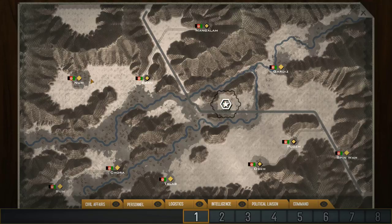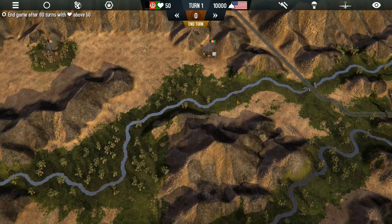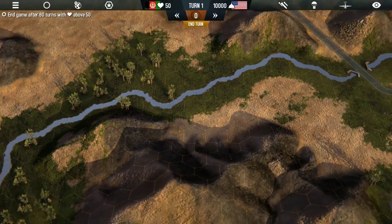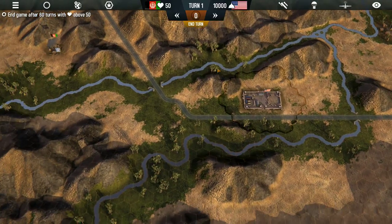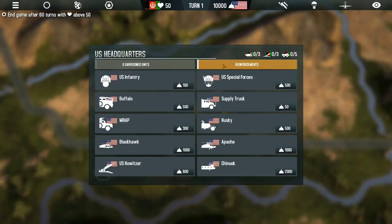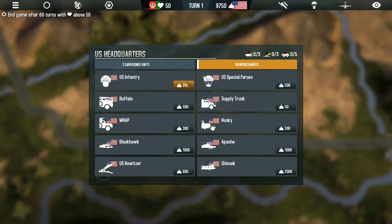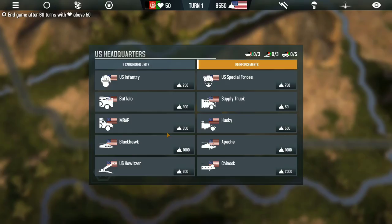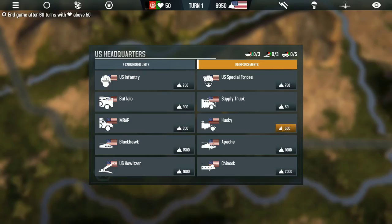This right here is our headquarters. These are a bunch of towns scattered throughout the map. This flag shows that they are loyal to Afghanistan, which is good because we are fighting against the Taliban to help the people. Clicking on our headquarters, we're going to start by building a couple of reinforcements — an additional unit of U.S. Special Forces, a Buffalo, a Black Hawk, a howitzer, and a husky.